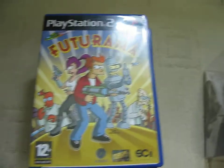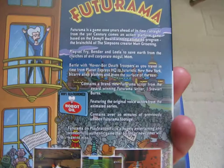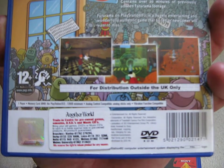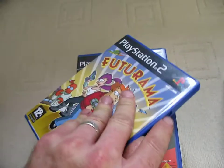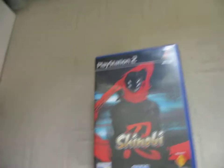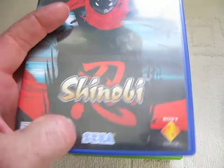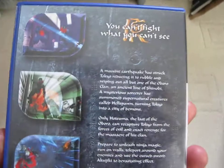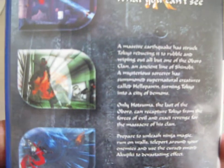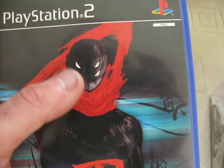Next you've got Futurama. I very much enjoy the TV series so I thought I'd see how the game plays. This is a one player game. All of these have the instructions and the discs are in good condition. Next is Shinobi by Sony Computer Entertainment and Sega. This is a one player game and was released in 2002. Nice artwork on the front.